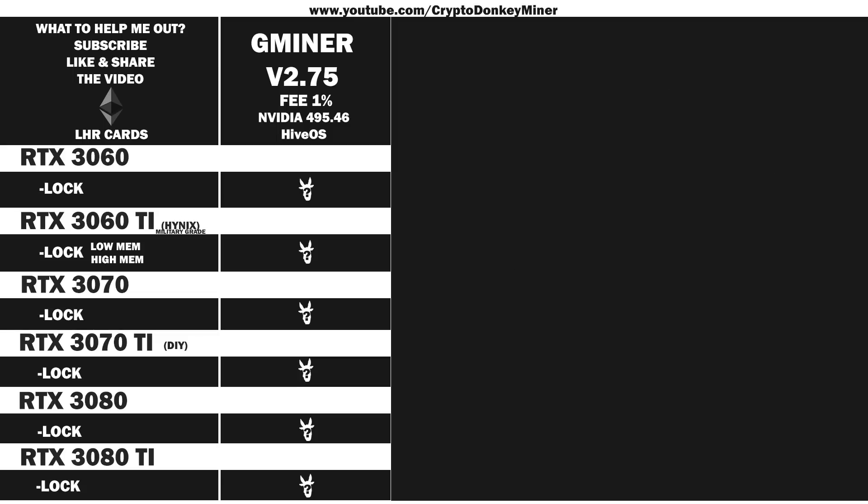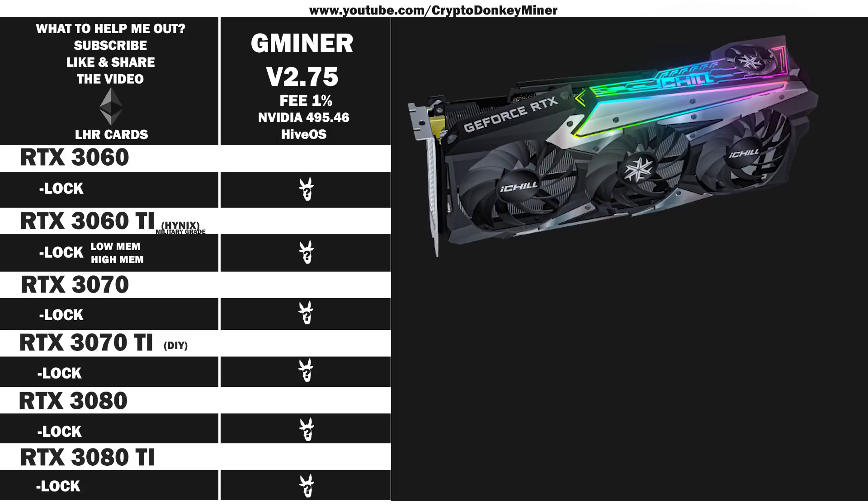Then we have the RTX 3070, an iChill 4X from Inno 3D. It's actually surprisingly good. The quality is top-notch. I have not changed anything. It's super cool, actually. And then, of course, it comes with lots of RGBs that you cannot turn off via the software, because the software part sucks. But it doesn't matter, because more RGBs, more make a hash.